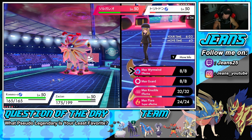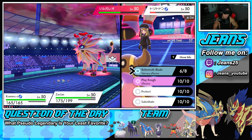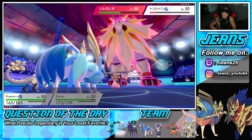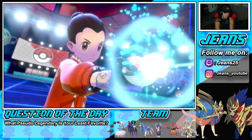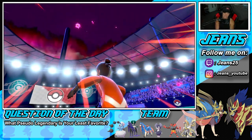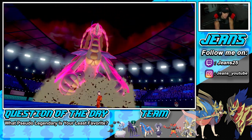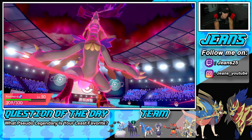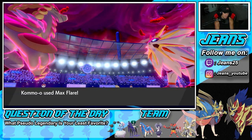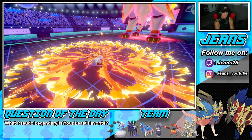I'm going to set up a Sub here. I'm going to say Solgaleo is going after my Zacian, so I'll go for a Max Flare knowing we can do some big damage. Gastrodon might just Protect or Recover. I'm mainly worried about Solgaleo - if I can chip off some damage, next turn I should be able to take him out. Kommo-o does go first - it's beautiful! We chip off some damage, another Max Flare should take it out.